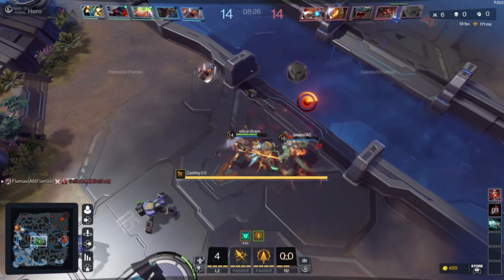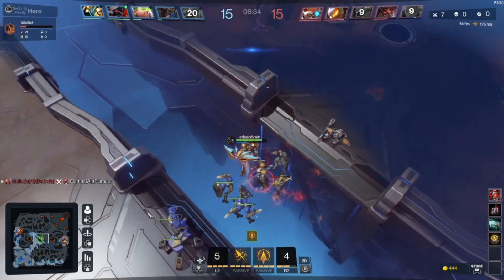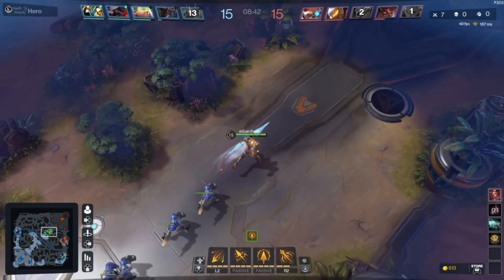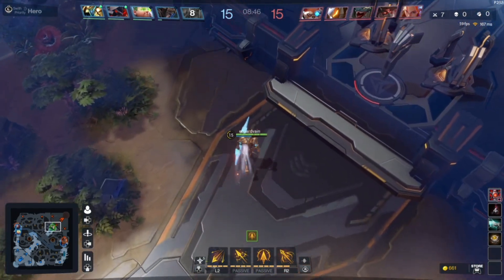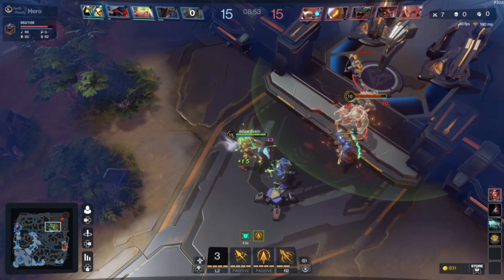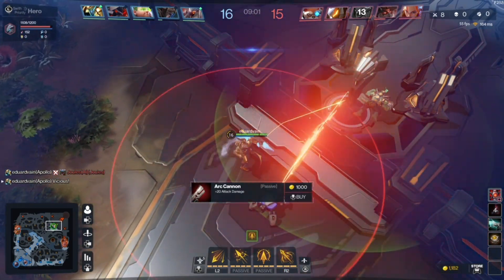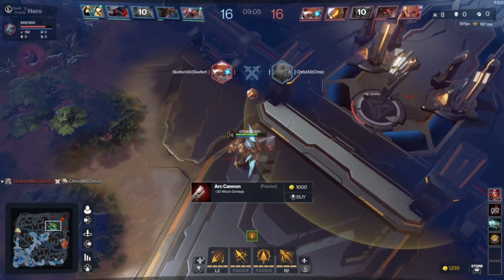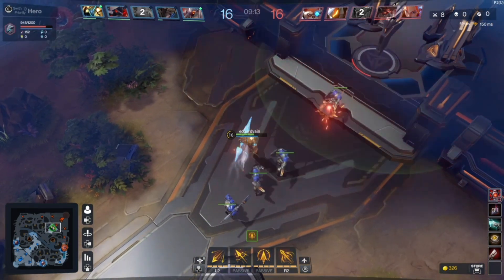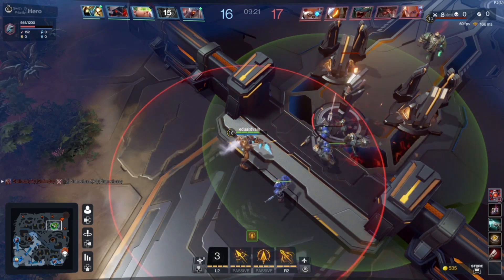I'm gonna kill this guy — easy! I better push. I'm like a one-man army here. Traxex or Ashe is probably the easiest hero in League of Legends and Dota — the ice archers. This one doesn't have ice though; it's actually fire, so it's more like Clinkz from Dota. I think I can deny them — actually, I think Dota is the only MOBA where you can deny creeps, and here I don't think you can.